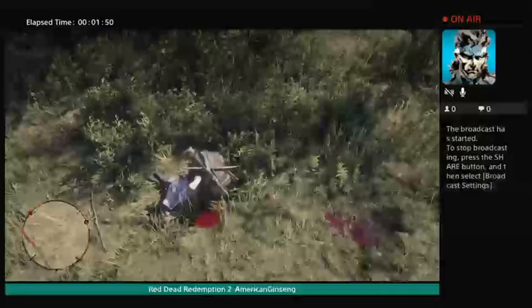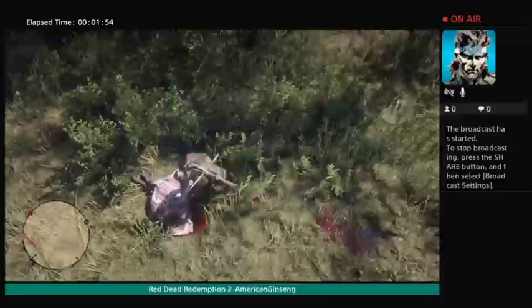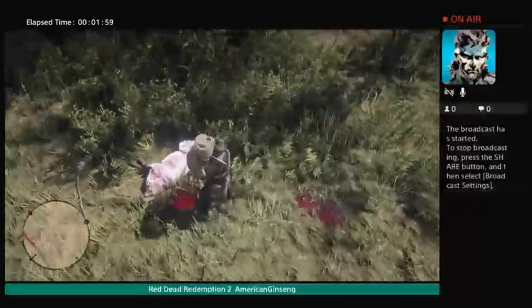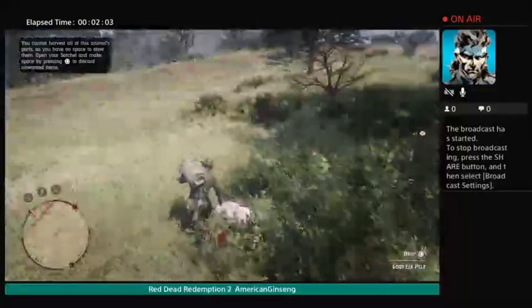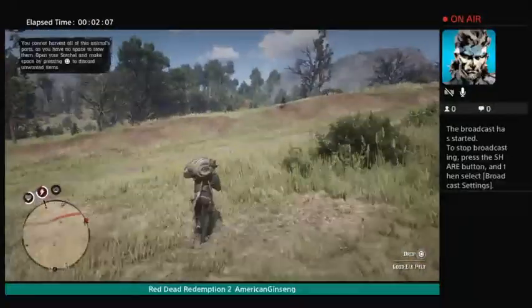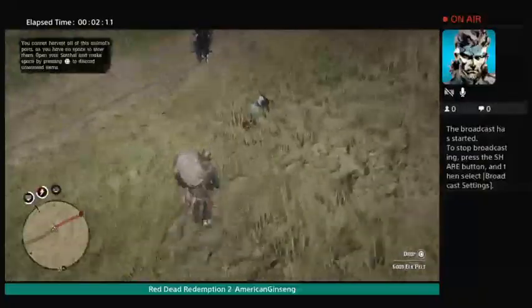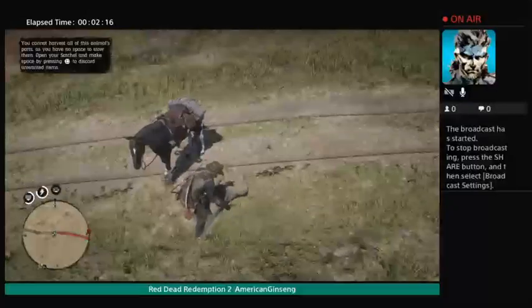Watch the right side of the upper screen — it'll show you if it's a pristine or good pelt. It's not really worth keeping a good kit because you can only carry one. This is a good elk pelt so definitely keep this. I recommend killing turkeys because you can improve arrow flight with the turkey feathers.